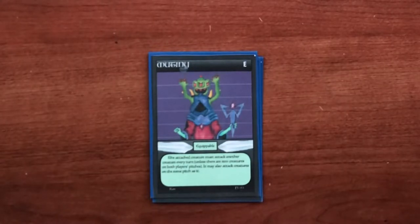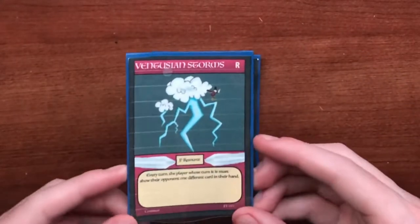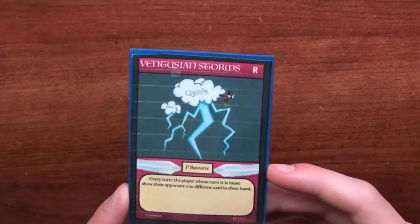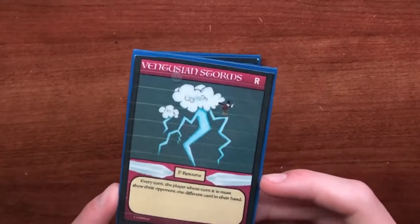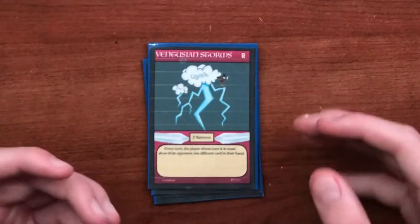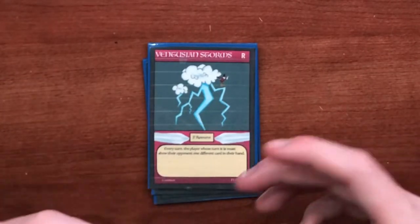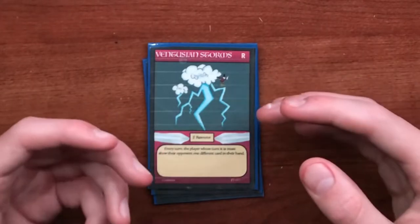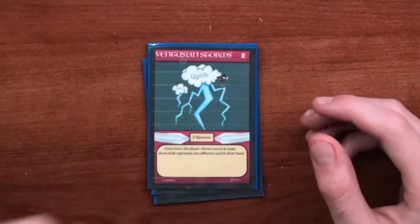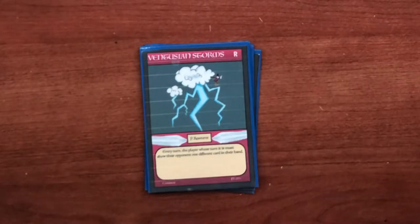The next card is another permanent resource called Ventosian Storms. Its ability reads: every turn, the player whose turn it is must show the opponent one different card in their hand. Basically it opens up the game by letting you peek at your opponent's hand, but they also get to look at one of your cards in return eventually.